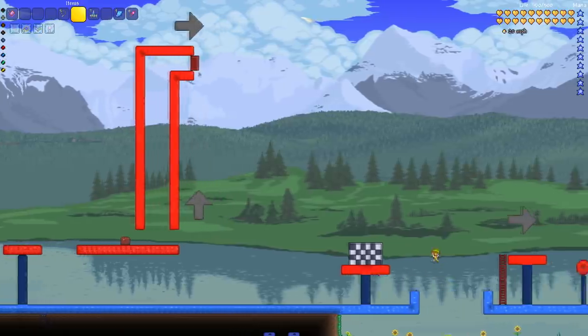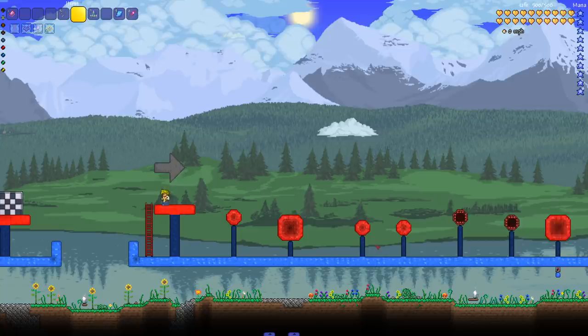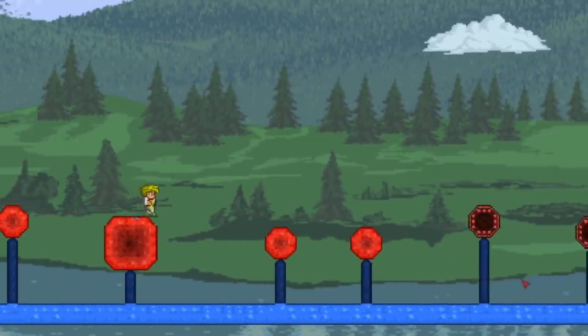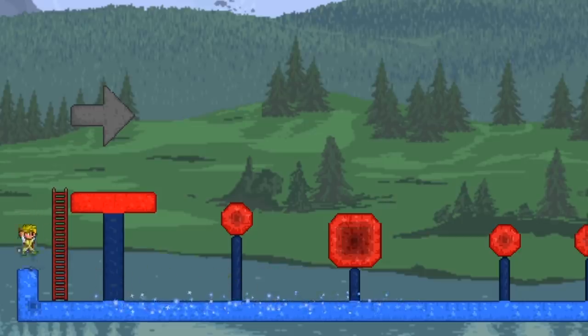On to course two, Edward begins with optimism that this one shouldn't be too bad. However, he falls multiple times — by attempt three he fell at the very first obstacle. The host notes that if he finishes in five attempts or less, it's still a great time.